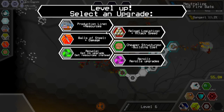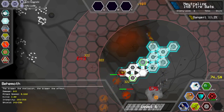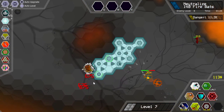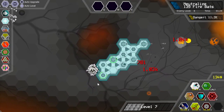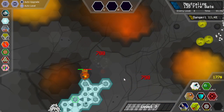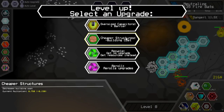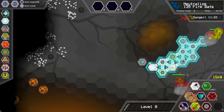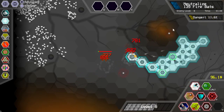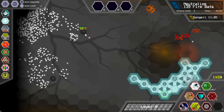Another thing that is very good about the behemoth that people don't usually appreciate is the fact that it hits the back line regardless of what's in the front line. So if there are some ranged enemies along with melee enemies, you are able to fire at the ranged enemies, which is something I really value — being able to properly damage the back line.